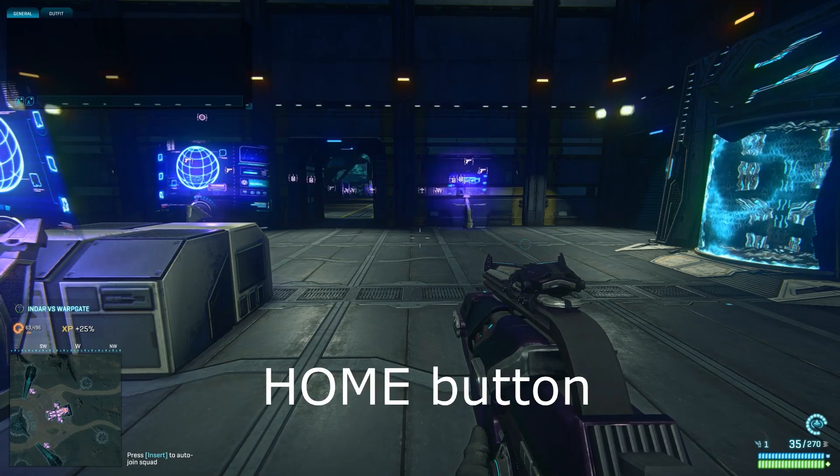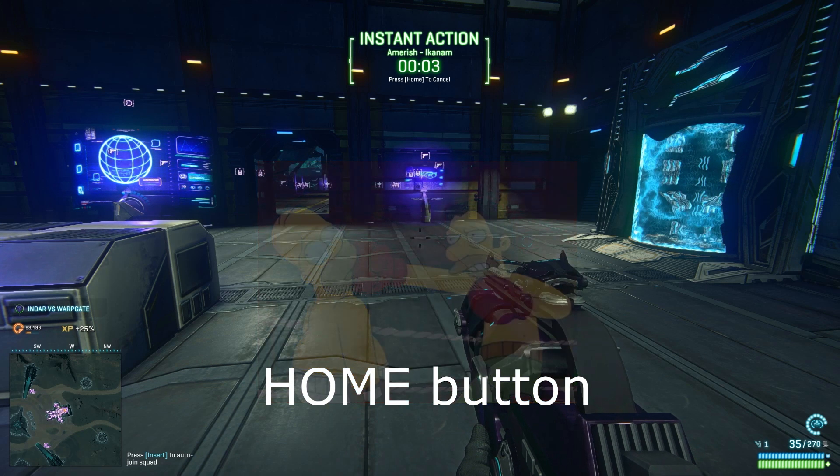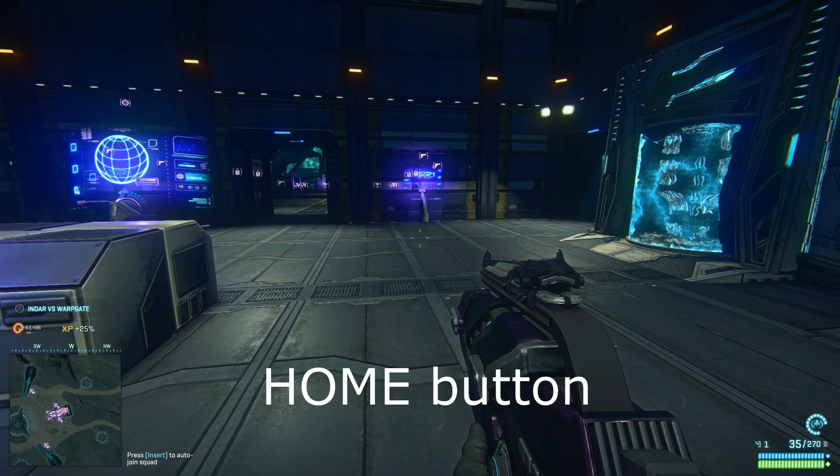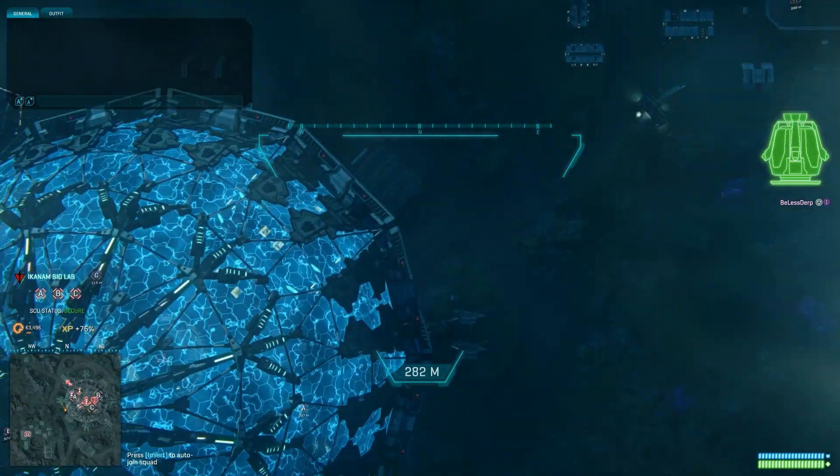Hit the Home key — not the Homer — in order to use Instant Action. Note that max suits cannot take advantage of this feature. You will drop into the blazing glory of war within 10 seconds, so suit up and go nuts!